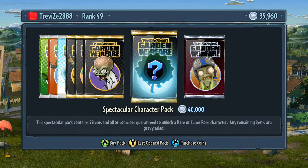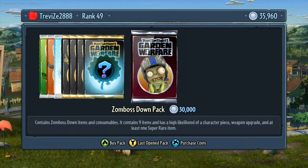Then you've got the Spectacular Character Pack — the most expensive pack. It gives you five items and they're guaranteed to unlock a character. Each type of character, like the Toxic Pea, has five pieces in the sticker book, and for 40,000 coins you unlock one of the special characters for the game. Then the Zomboss Down pack, which is 30,000 coins, gives you nine items with bits and pieces.